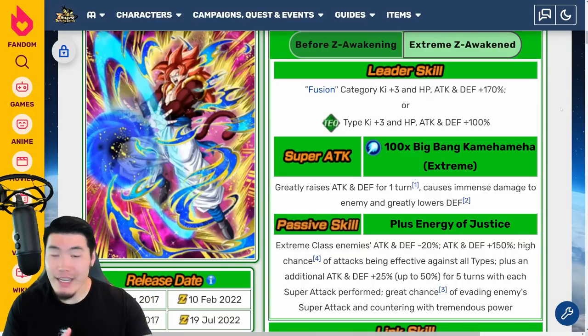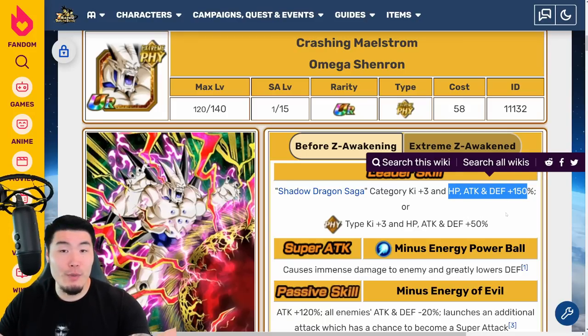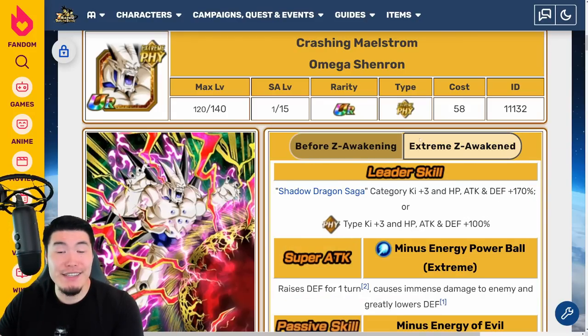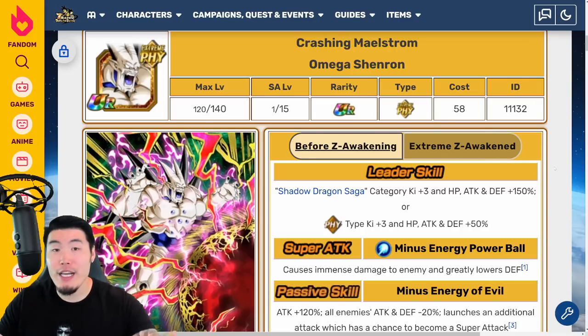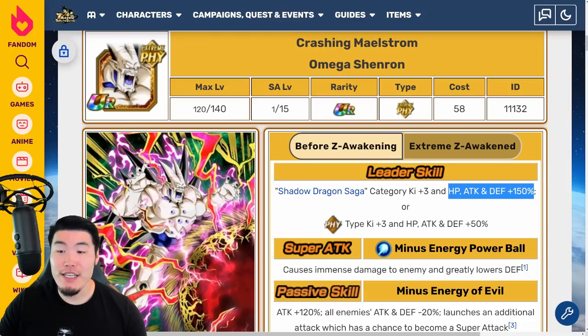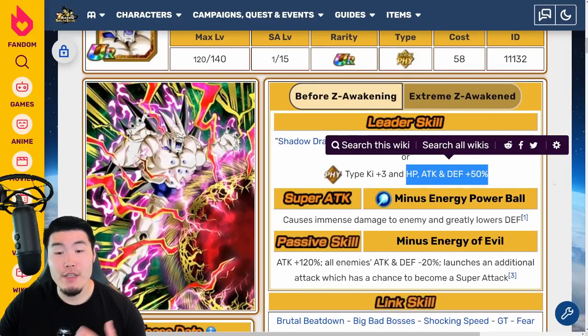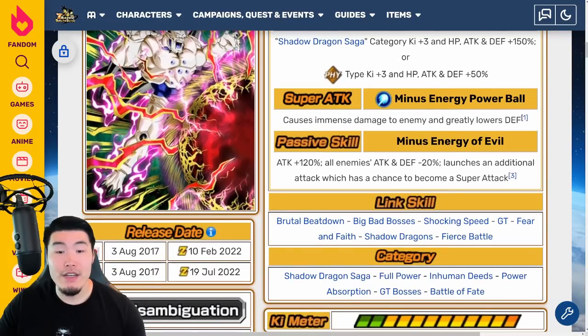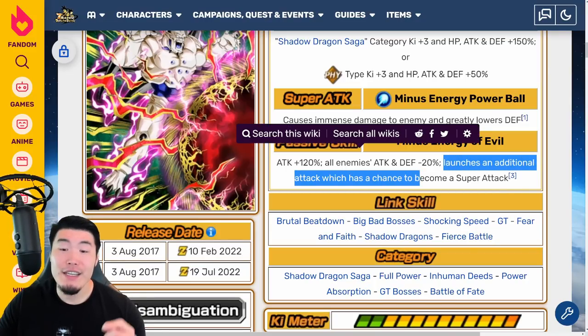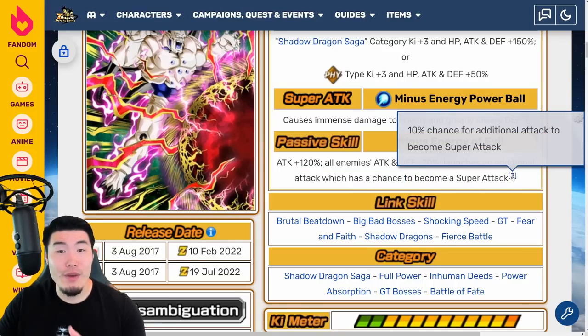Now let's move on to the Omega Shenron, who I'm actually more excited for because of the Shadow Dragon Saga leader skill. Right now the best leader we have is 150%, which was the Omega Shenron, but it becomes 170% with the EZA. Before the EZA, his Leader Skill is Shadow Dragon Saga category key plus 3, HP Attack and Defense plus 150%, or Fizz Types key plus 3, HP Attack and Defense plus 50%. His Super Attack causes immense damage and really lowers defense, and his passive is Attack plus 120%, all enemies Attack and Defense minus 20%, and he launches an additional attack with a chance to become a Super Attack.